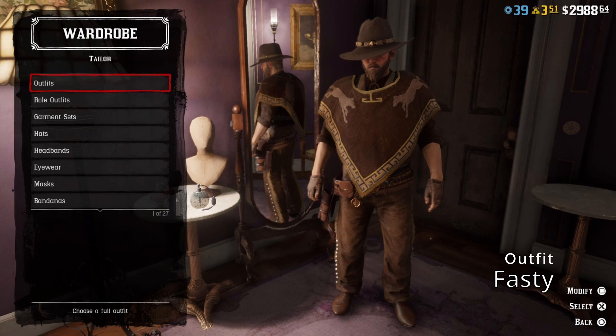First up, we have Fasty, who you might remember from my last video. He was the one that got the first 5-star rating ever in this series. Now he has a new outfit, which I also think is pretty good. Sorry to spoil, it's not as good as the first outfit he sent in, but it's still a solid one. Everything fits together, but it's still not quite as unique as the first he sent in.